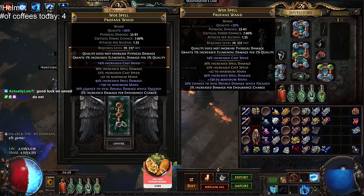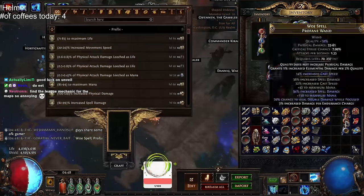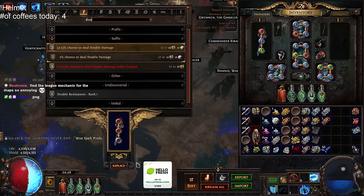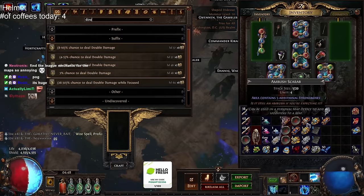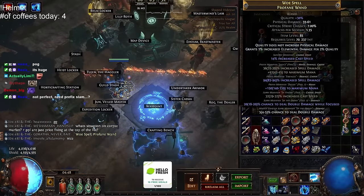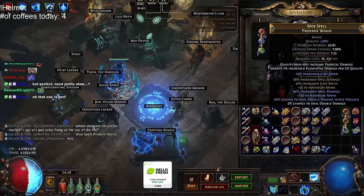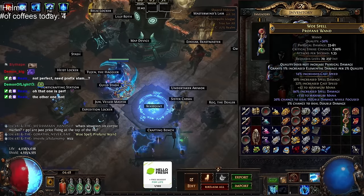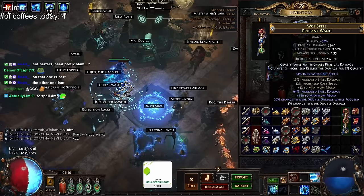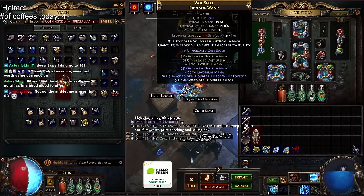I actually got it the first try. It's a perfect wand, dude — it's literally a perfect wand. It's a perfect frickin' wand. That's my P.U.B. wand. No, it's three perfect prefixes — it's literally a perfect wand. Hey, dude. That's my P.U.B. wand. Honestly, you could mirror this. This is crazy.